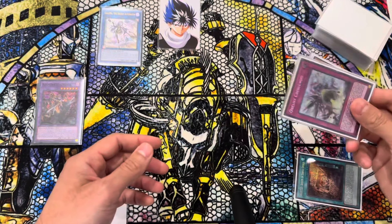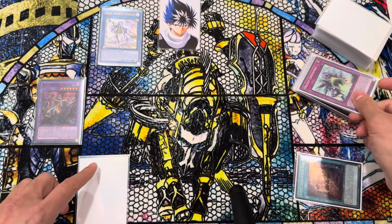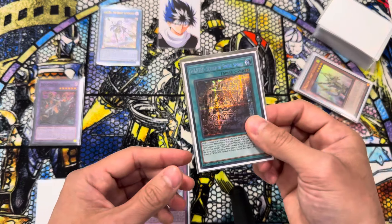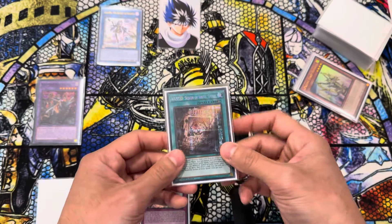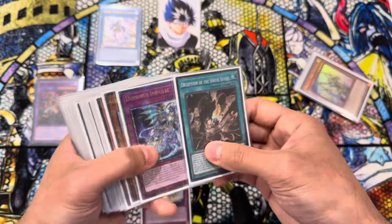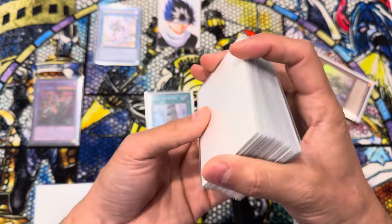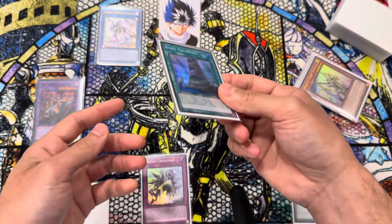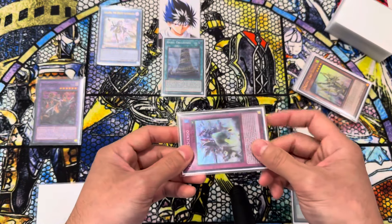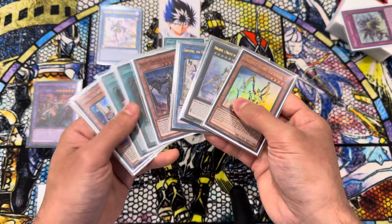And this is going to be follow-up as well. So if we negate and banish something during our turn, we can banish and add ourselves another Girsu — we can add a Harpor, depending on what we actually need. Off of one Wanted and one Orcust Nightmare, this is another board you can end with. Now if you're not trying to go the Counter-Trap route, you can go the Babel route, which is not a bad option if you're trying to do more interruption. If you're playing against, say, Tempai and you know they're on board breakers like Lightning Storm, multiple Lightning Storms, Raigeki, Dark Hole, etc., you can do the Babel instead.